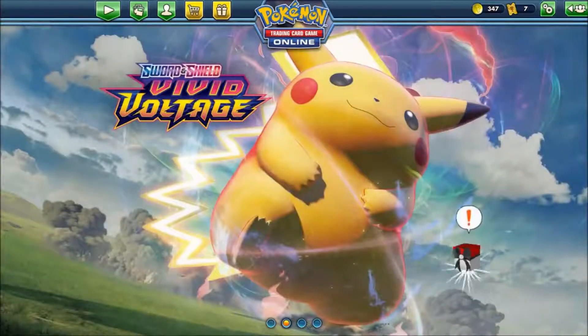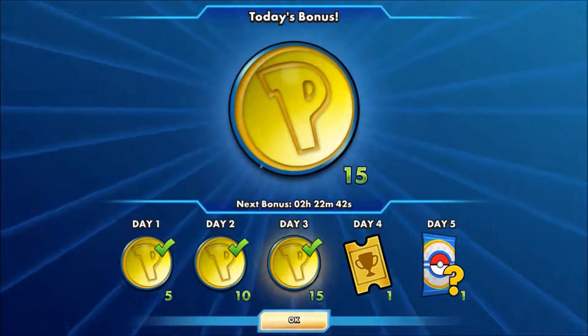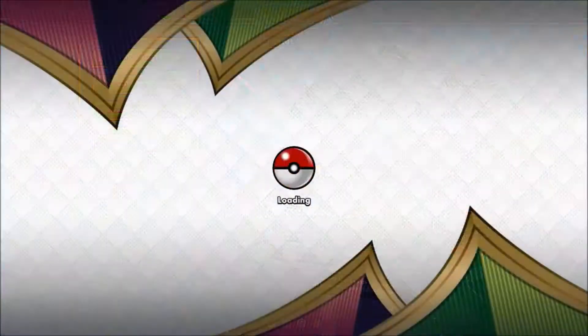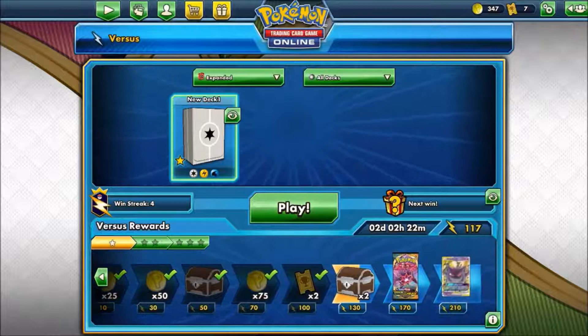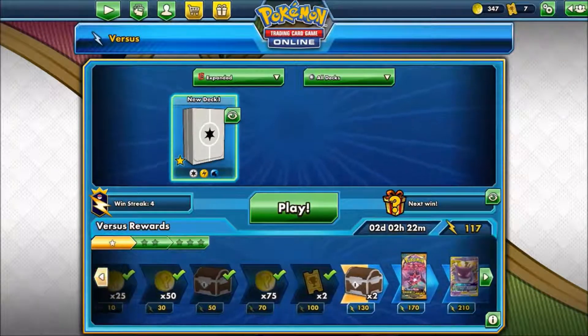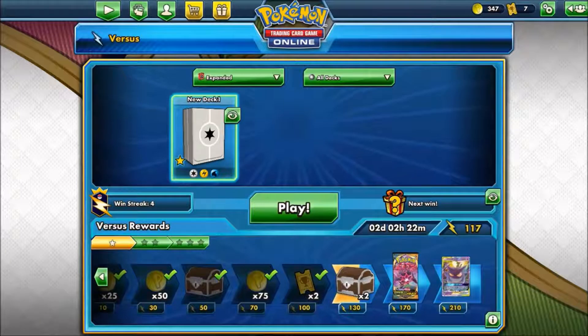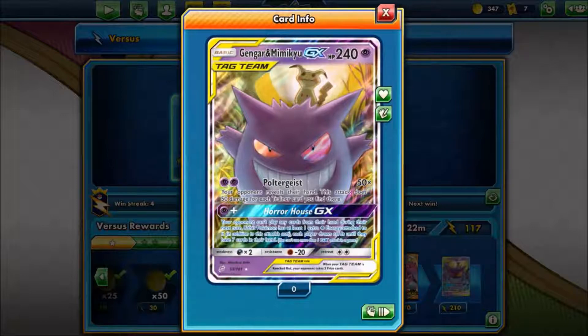Hello guys and welcome back to another Pokemon card trading card game video. We're just going to grab our box for the day — Day 3. 15 Pokecoins. Let's get straight back into it. We've just got ourselves up to this next crate: 117 energy so far, which is another 13, and we've got those two chests. Then, if we're lucky, we can get the Gengar and Mimikyu GX, which looks really, really nice — even if I never use it.